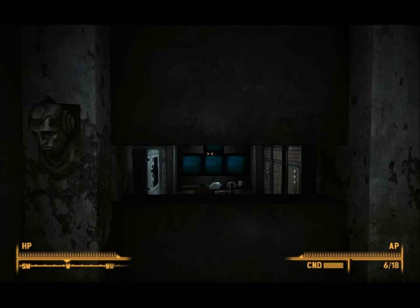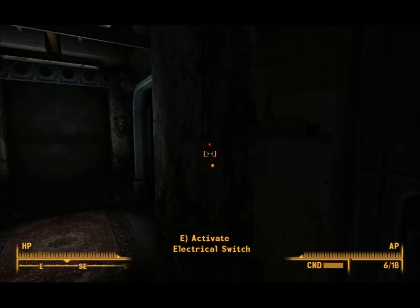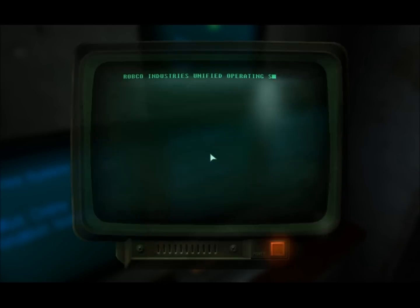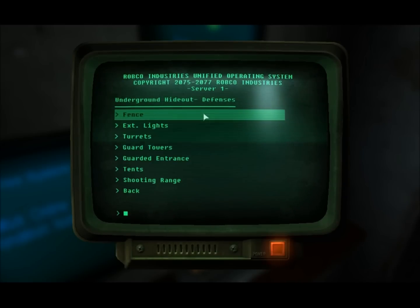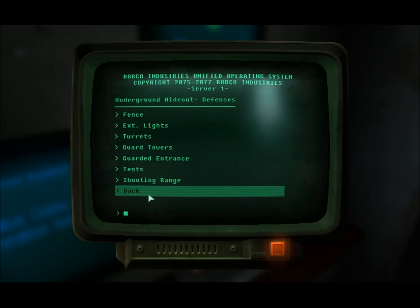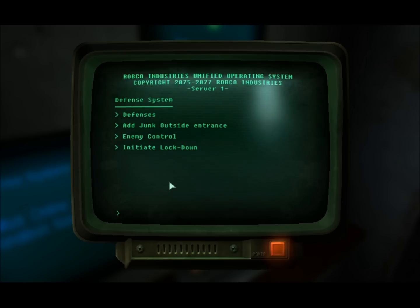In here is maybe one of the coolest rooms. Here we have a defense mechanism. Remember all that stuff I told you to ignore outside? This is how you set it all up. These do cost quite a lot of caps and you can upgrade things, but I have enough caps to spare. I've got all that maxed out. We'll go have a look at that later.